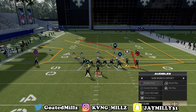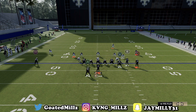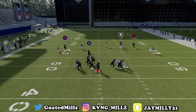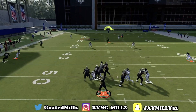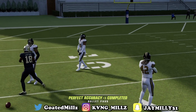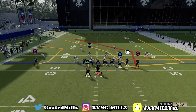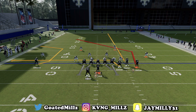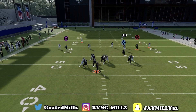The first setup for Double Post: all you want to do is streak R1, drag X just like this. Now watch circle — circle is the read right here. Boom, pass lead that down, possession catch that. It is literally a dot every single time. Next read is the drag.